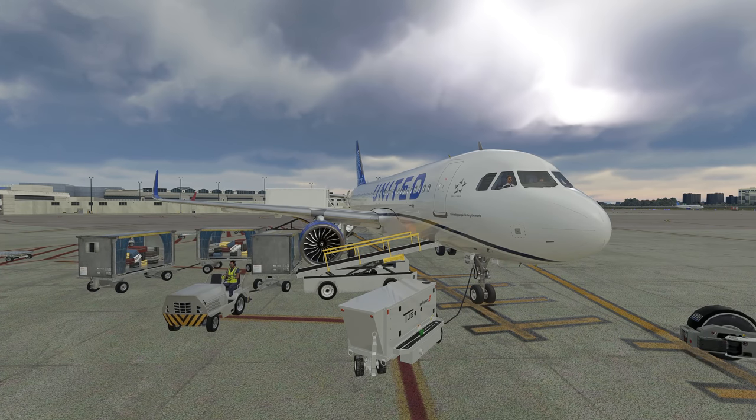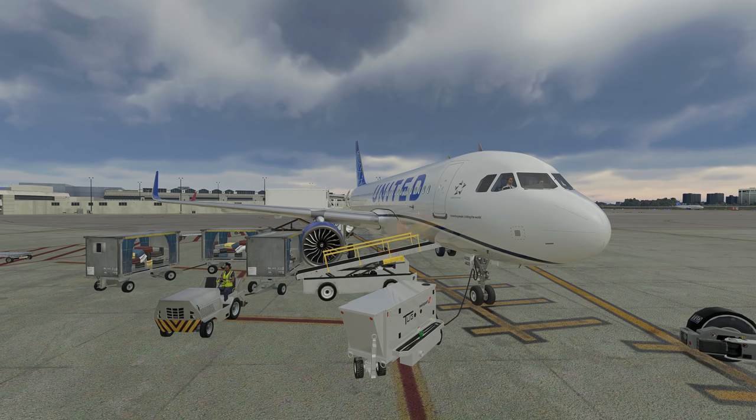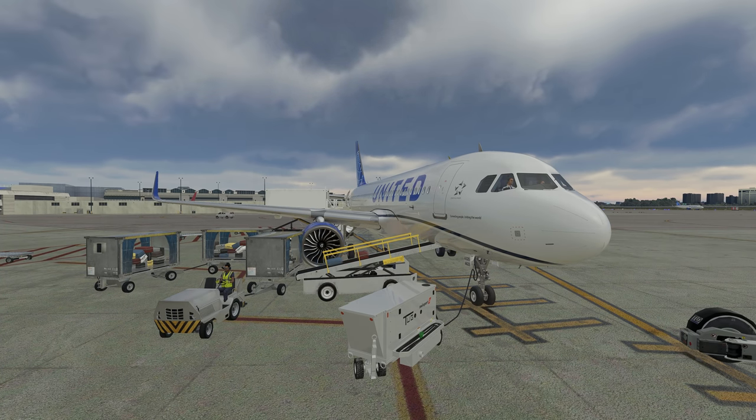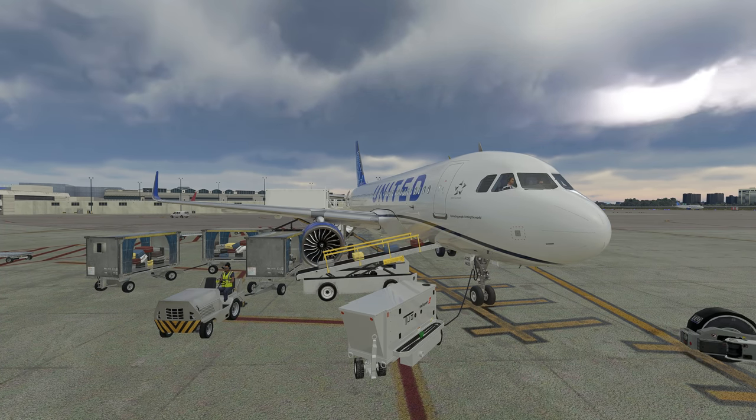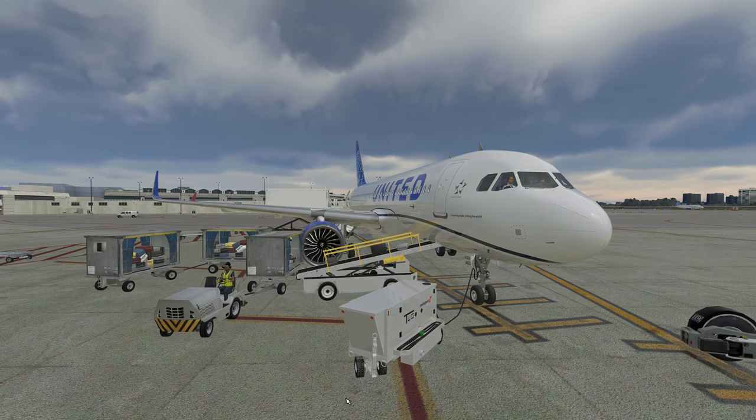Hello everybody and welcome back to another episode of Microsoft Flight Simulator. Today we're going to be back in our A320 flying United from Miami, Florida over to Princess Juliana Airport down in the Caribbean, St. Martin. This should be a lot of fun to fly, so stick around guys, it'll be a good one.